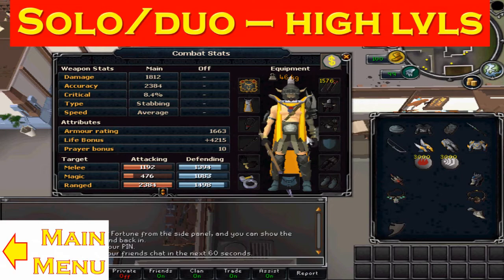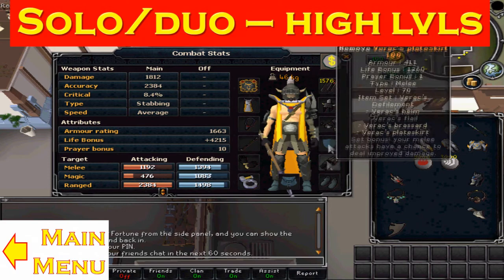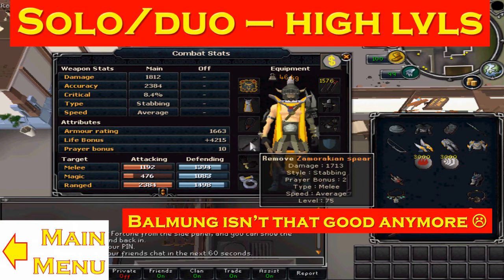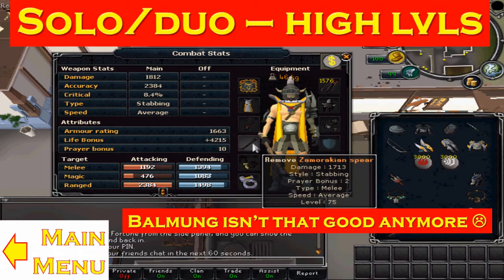You want to decide on which is the best one to use. For the weapon — Supreme is weak to stab, so you want to be using a stab weapon. ZS is a good stab weapon. But you can also use Dragor rapiers or any Dragor weapons because they're extremely accurate now after the exponential update to offensive and defensive armor. Or you can use a maul, but it's not as good because it's a crush weapon, not a stab weapon.